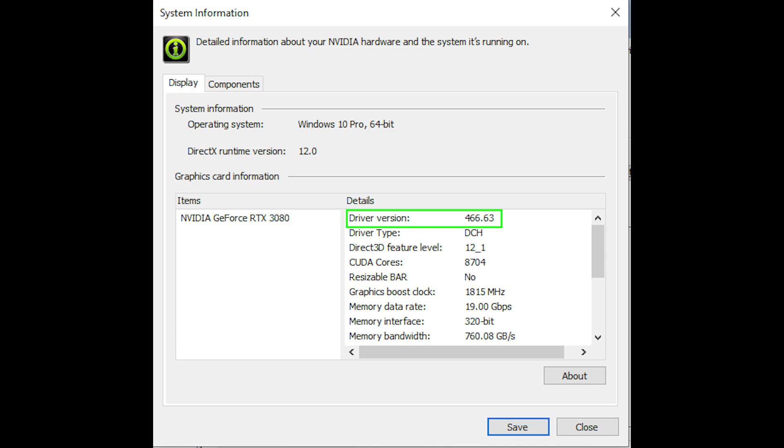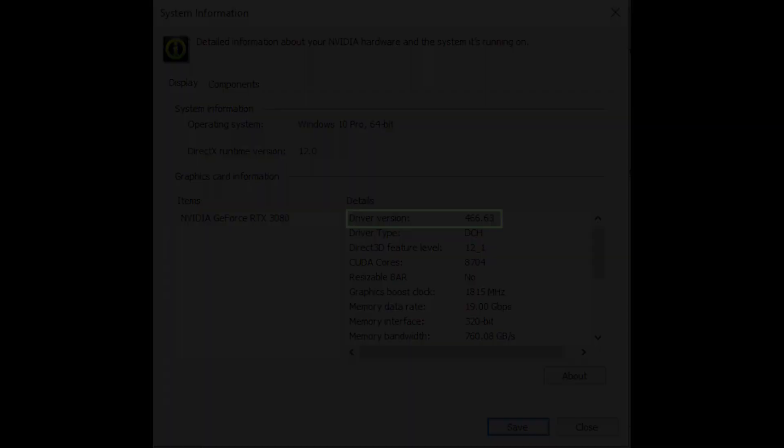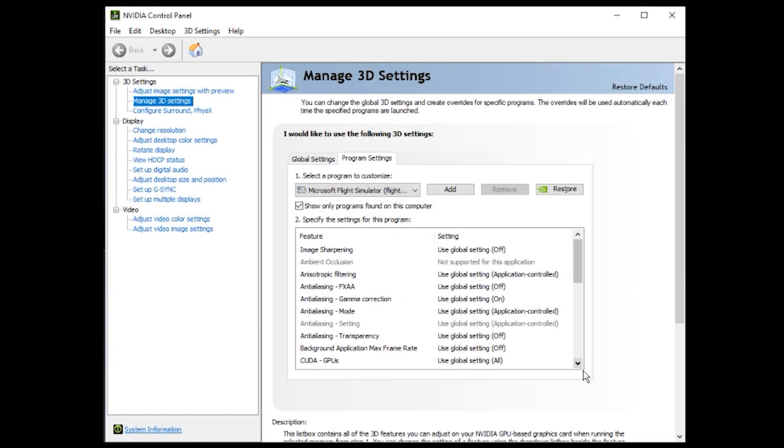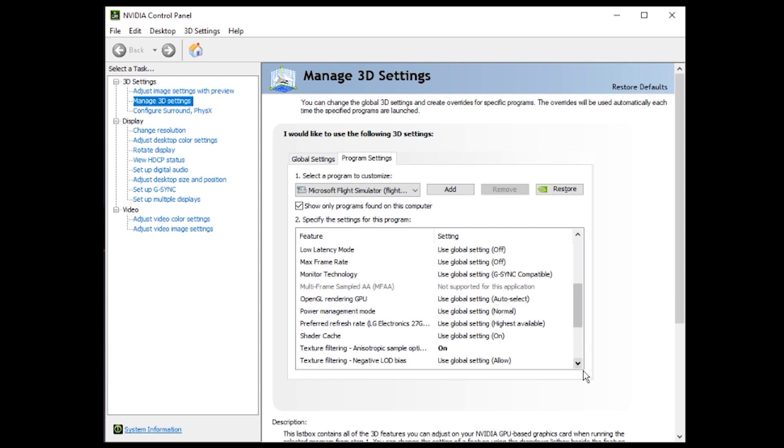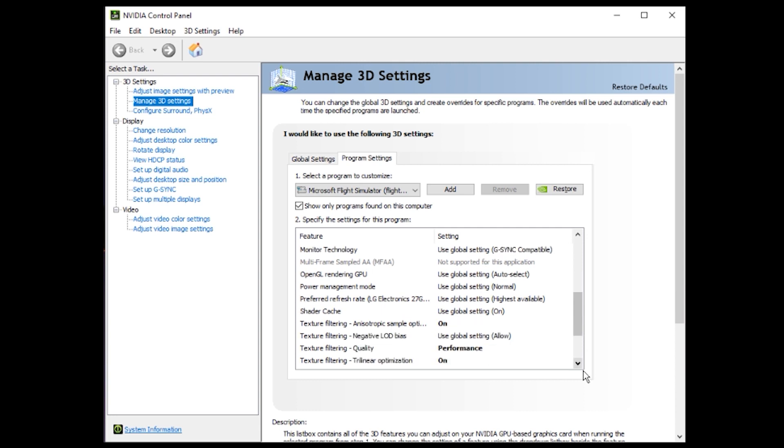Here you can see the driver version 466.63. Here are my 3D settings in the Nvidia control panel. I've made a few changes, shown in bold.